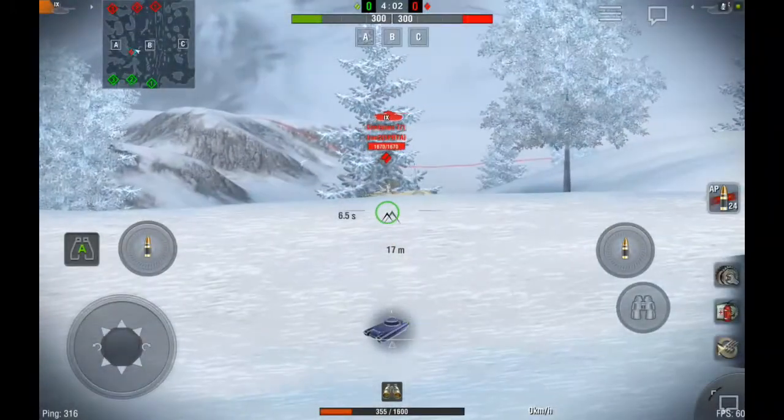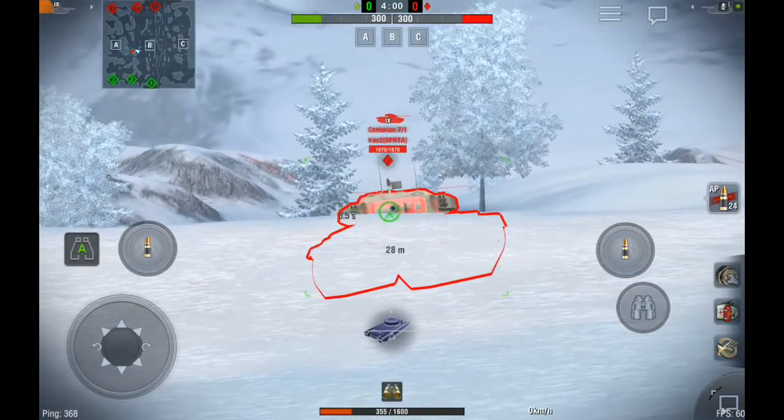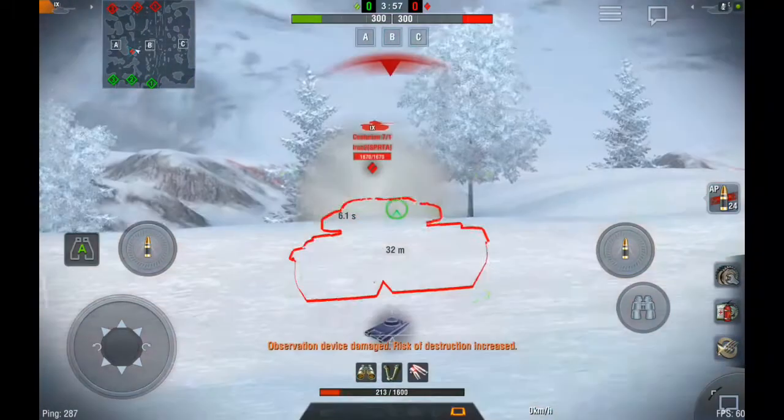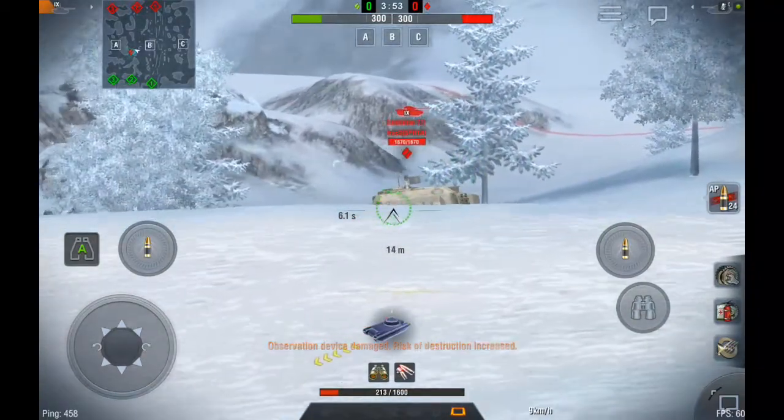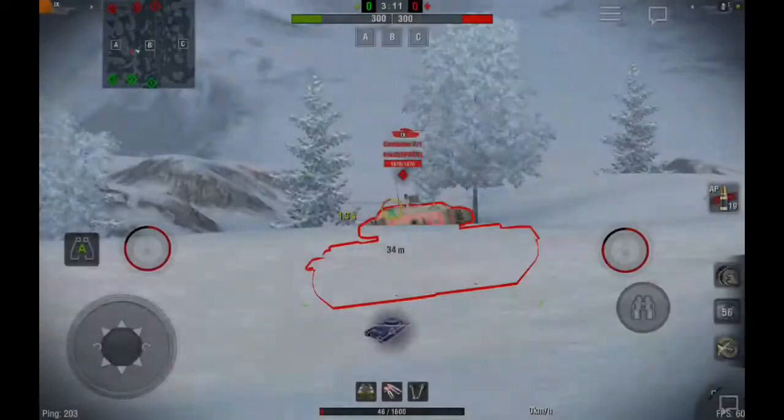So that's basically what hull down is — hiding behind a hill or a ridge and not exposing your hull armor at all, only exposing a slight bit of the turret armor to be able to peek and take a shot at the enemy tank without taking damage back.